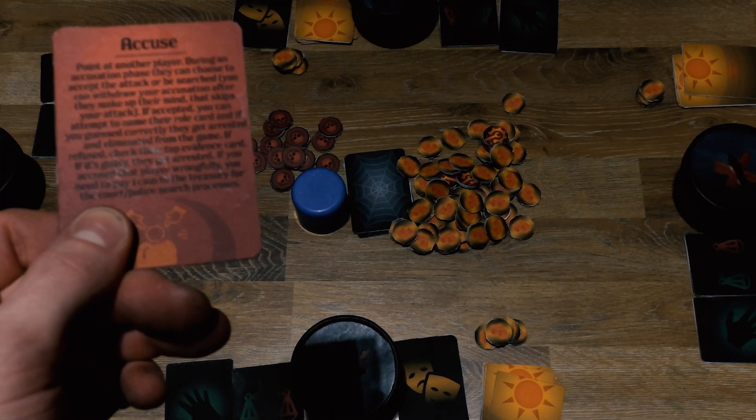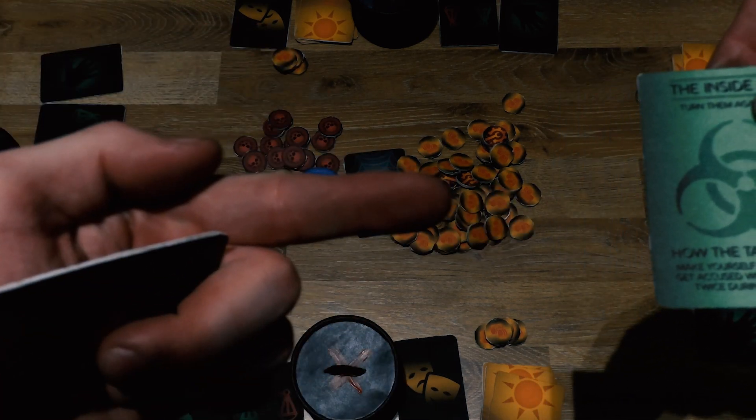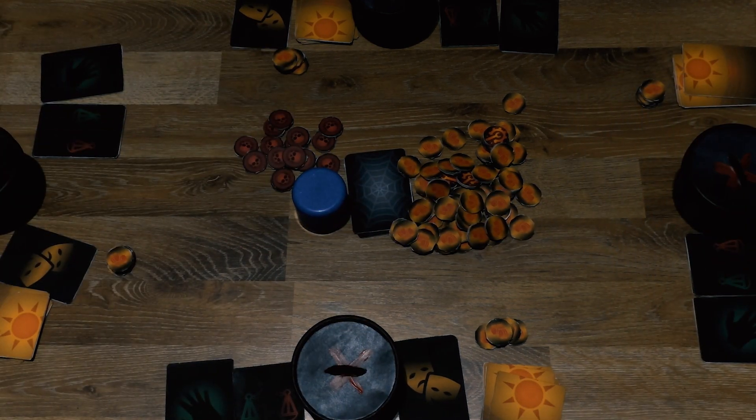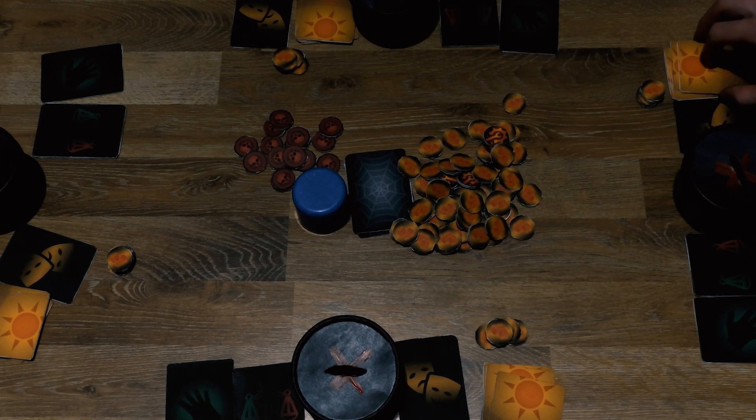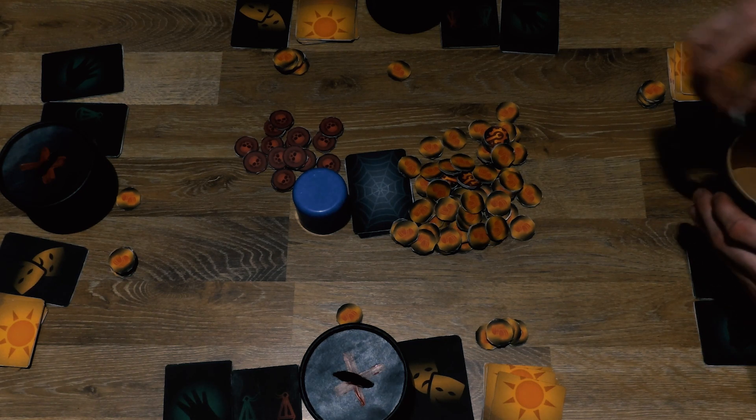Alpha roles are directly brought to the court. If you have the intention of accusing for the head hunter, the traitor, or inside man roles, you name the roles directly after your turn starts and proceed to the resolve part of the court phase. The day phase finishes with all players placing one coin from the treasury in front of them, if they have any coins left of course.